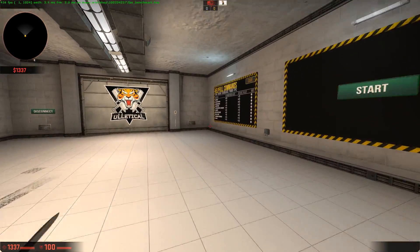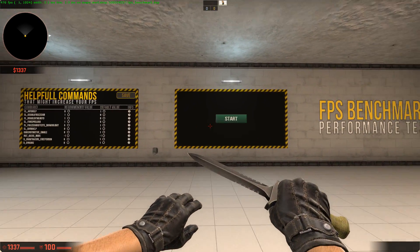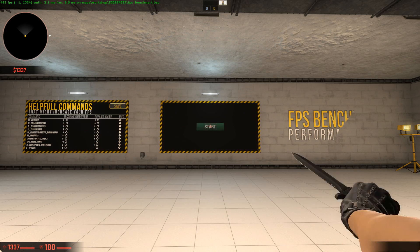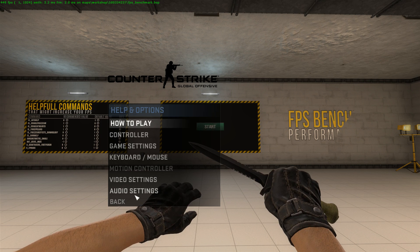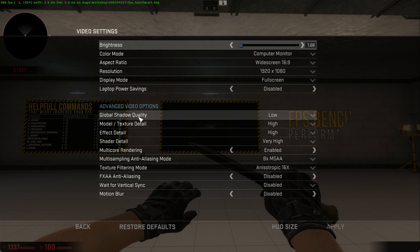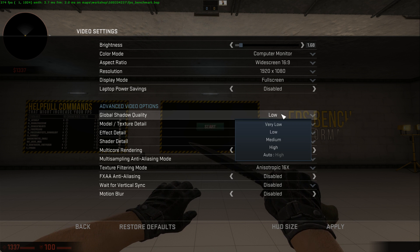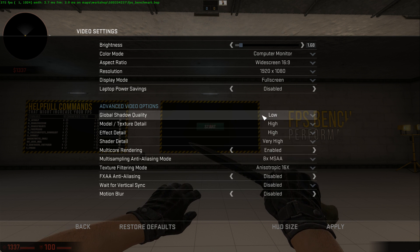Now I'm going to show you how to actually increase your FPS. These first steps should boost it by around 5 to 20 FPS depending on your PC. If it doesn't work, comment below and I'll help you. Go to Help and Options, then Video Settings — these are the most important things. I have Global Shadow Quality set to Low because shadows just distract you. You can put it to Very Low — it doesn't really change much. Low has been proven to give better FPS than High.